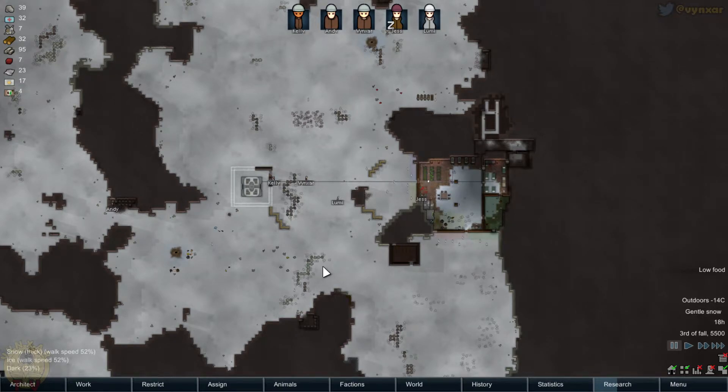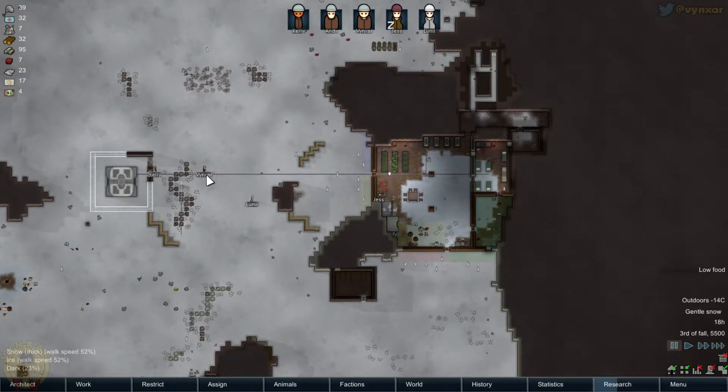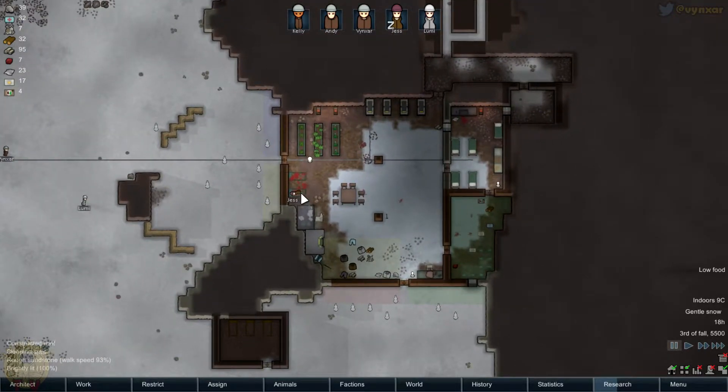Hey folks, I'm Vicente. Today we're going to play Room World again by Ludon Studio, and we're going to keep our colony in the Great North and try to make it a bit better. We are naturally at ease with the food, so we'll need to keep building this little table to manage to get a bit of resource here.